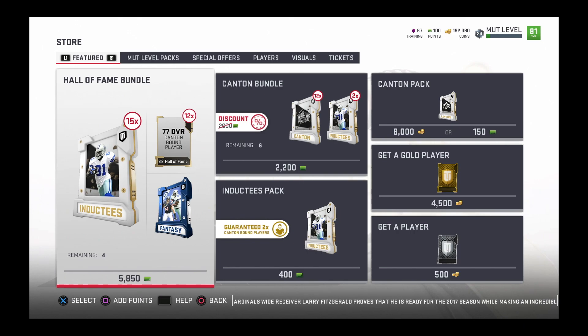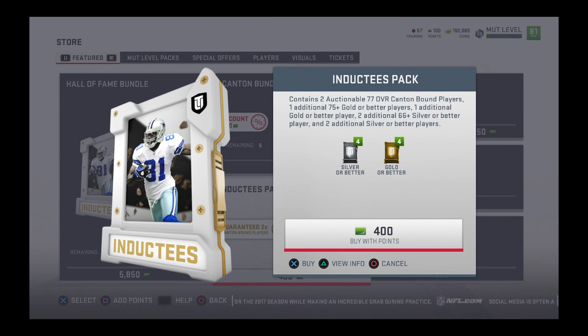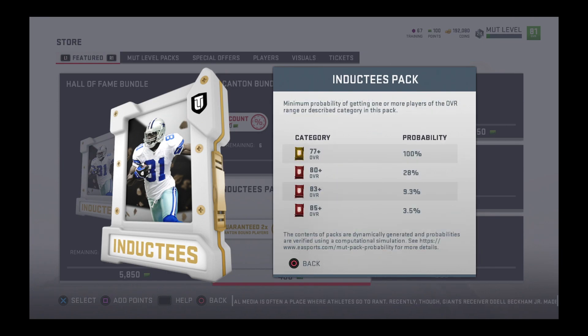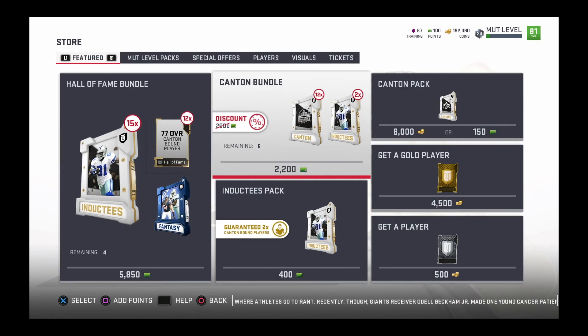Let's check out these packs. You got the Hall of Fame bundle, the Canton bundle, and then the Inductees pack. The Inductees pack is 400 points and contains two auctionable 77 overall Canton bound players, one additional 75-plus gold or better player, one additional gold or better player, two additional 66 silver or better players, and two additional silver or better players. The odds show 28% for 80-plus - it's like a standard gold premium pack.